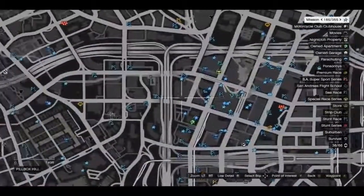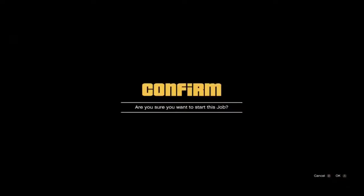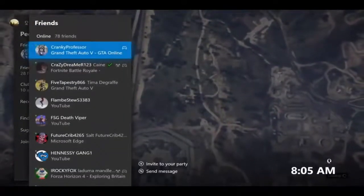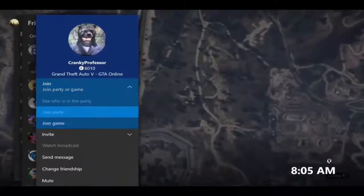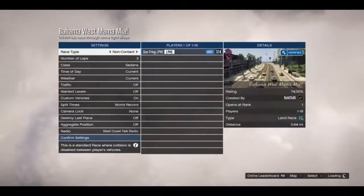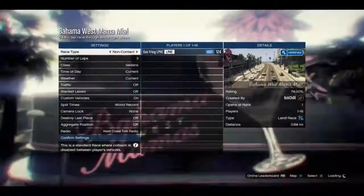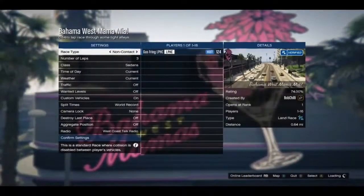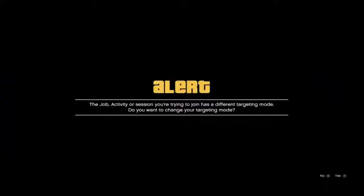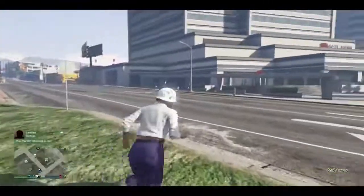From here, you need to start a job very, very close to your CEO office. Notice at this point you can use your apartment — it must be a custom apartment where you can select the style. I made a video about it too, so I'm going to leave you guys the link in the description. So once you start a mission very close to your CEO office or your apartment, you simply need to join one of your friends in a different targeting mode.